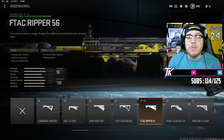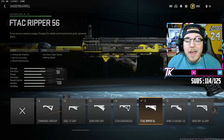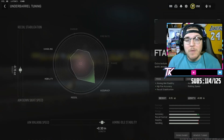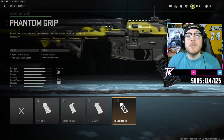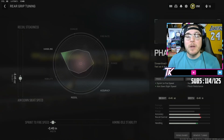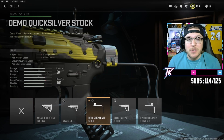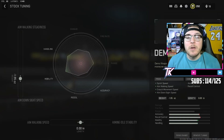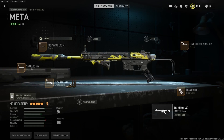Then we're over to underbarrels where we're gonna throw on the FTac Ripper — that's gonna give us almost no recoil. For the tunings on the Ripper we're gonna go to negative 0.15 on the left and positive 0.3 on the bottom. Then we'll head to the rear grips and throw on the Phantom Grip. For the tuning on the Phantom Grip we're gonna go to negative 0.45 on both the left and the bottom. For our last attachment we're gonna throw on the Demo Quicksilver Stock, which is where all of that movement speed is going to come from. For the tunings on the stock we're going to go to negative 1.95 on the left and keep it in the middle on the bottom.